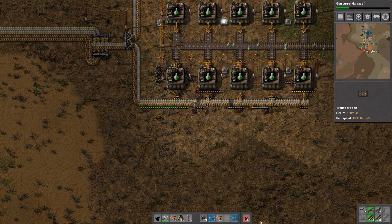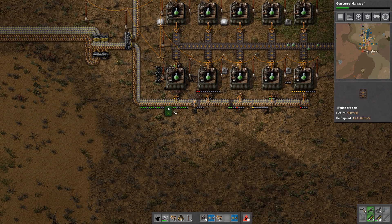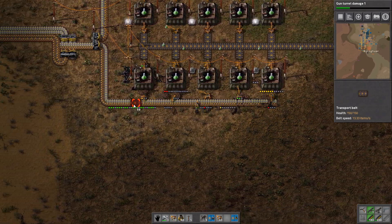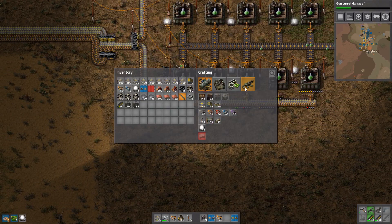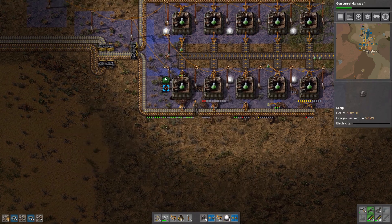Alright, so we need some transport belts — quite a few things got destroyed, eleven objects, nine belts. A turret was destroyed, which we are going to replace, and we're going to make some turrets because this is annoying.